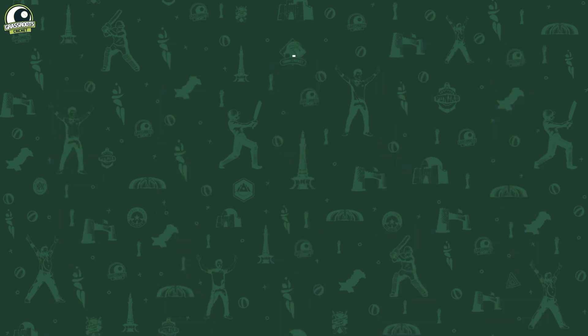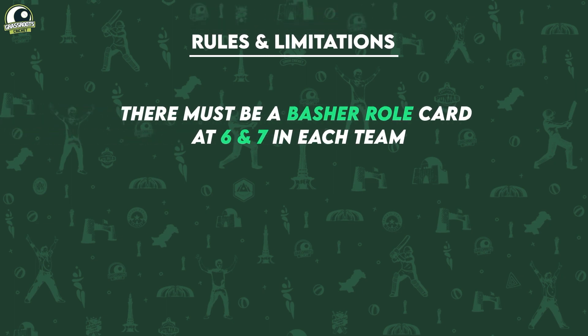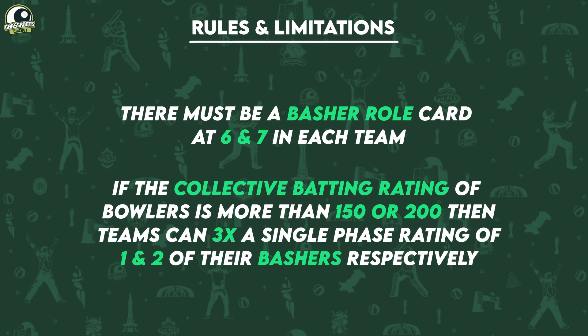It's important to note that for each card category, there are certain limitations. For instance, teams must have basher role cards at positions 6 and 7. Additionally, different multipliers will be added to player ratings as per their role and phase of the game.